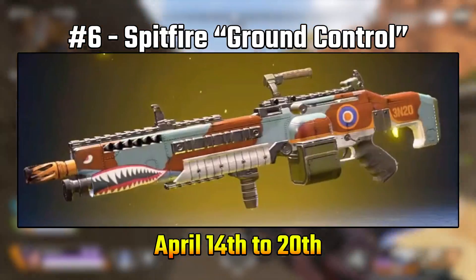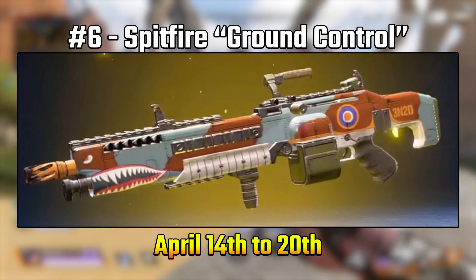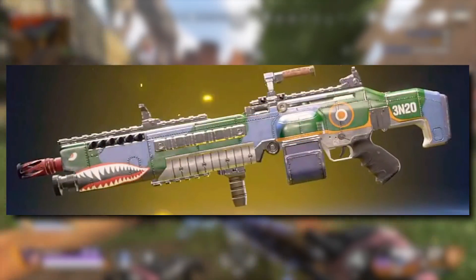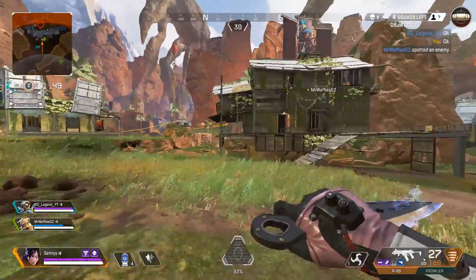But onto number six, which is the Ground Control Spitfire skin. It is an exclusive of the Flying Warhawk skin, and it was in the store from April 14th to April 30th. Honestly, I don't really like this skin too much, but these skins that we're getting into in the top five I actually really enjoy all of them and kind of wish I had them.